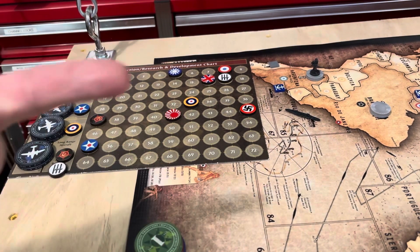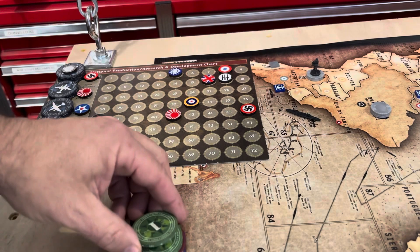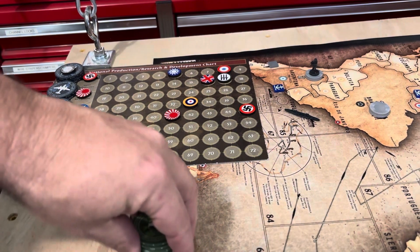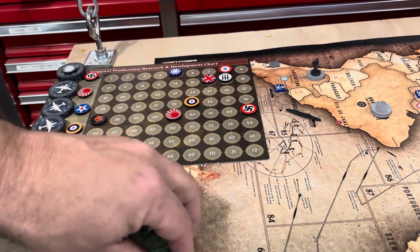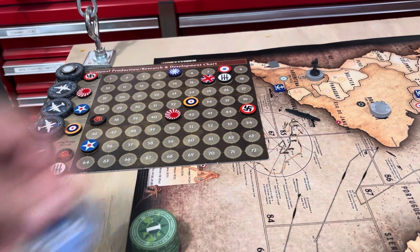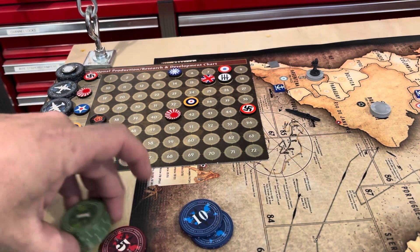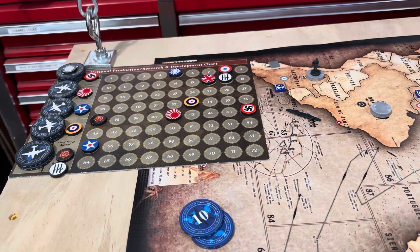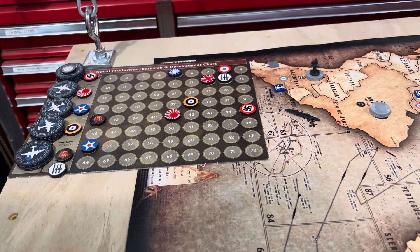I own Egypt El Alamein, Anglo-Egypt Sudan, and Gibraltar. None of the others count towards a bonus, so that's an additional three. I own the three territories plus I have a clear Med, so that's an additional 10. I walk away with 10, 20, 30 — 30 IPC next turn. Italy out.